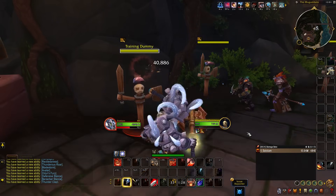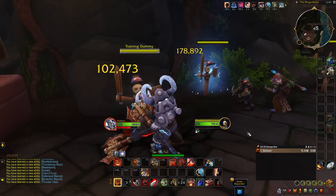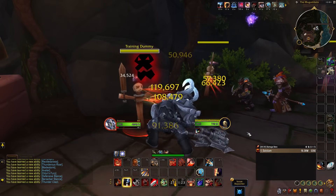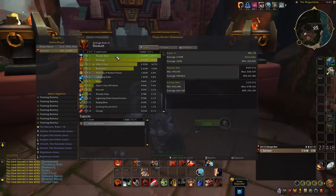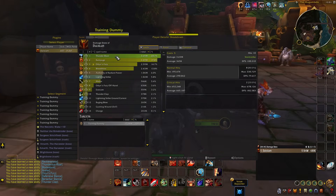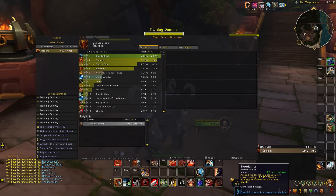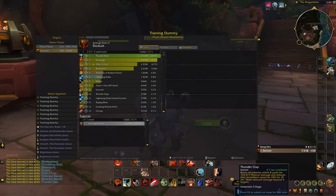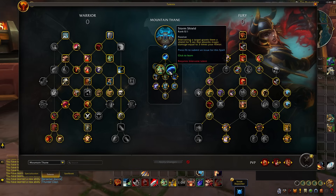Plus, every time you press Avatar, your next Thunderclap is guaranteed to be a Thunderblast, which is super fun and gives you quite a bit of guaranteed burst. The damage this ability can do is significant, especially in AOE — it's probably one of your hardest-hitting abilities. They are nerfing the damage of Thunderblast by about 5%, but they are also increasing the Mountain Thane playstyle a little.